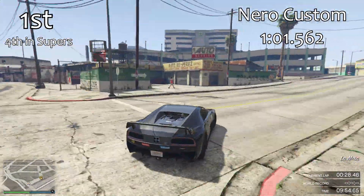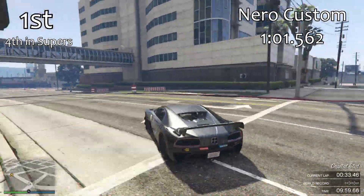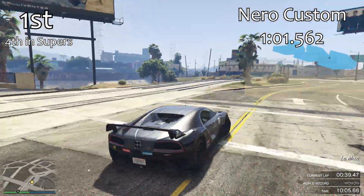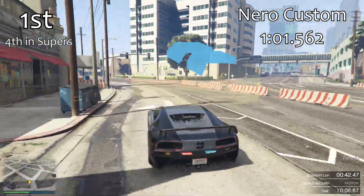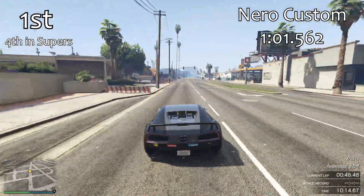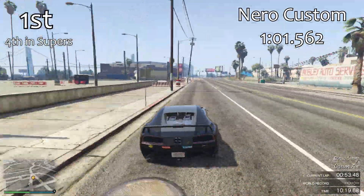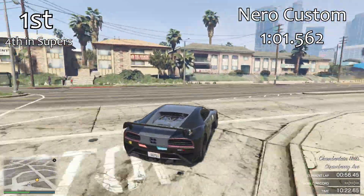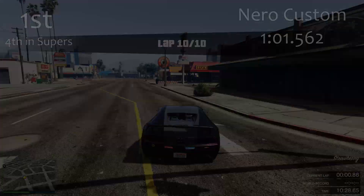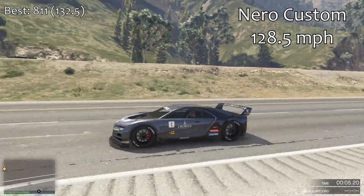Obviously you do lose that active rear spoiler and revert back to a normal rear spoiler, but it's pretty much the same traction increase that you get from that active rear spoiler anyway, so they're about the same in that respect — it's more of a visual thing than anything else. You don't necessarily have to upgrade to the Niro Custom to get maximum performance; you're not losing out on a lot of performance by sticking to the regular Niro if you don't want the special racing features, prefer the sleeker look of the regular Niro, or want to keep that active spoiler instead.